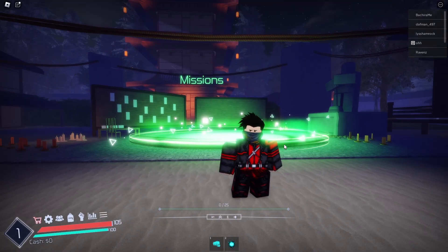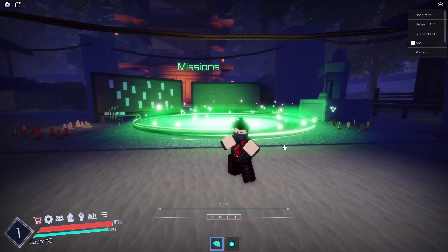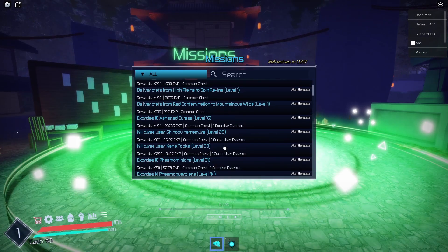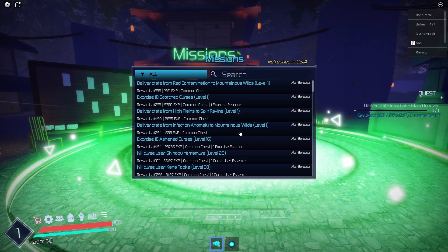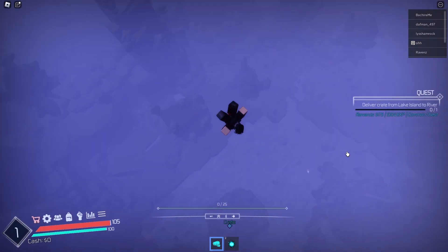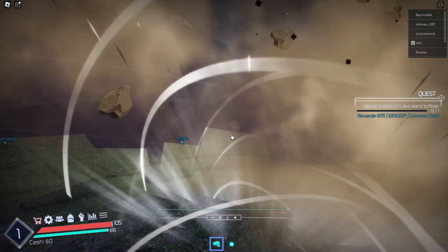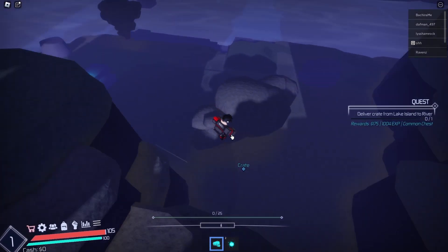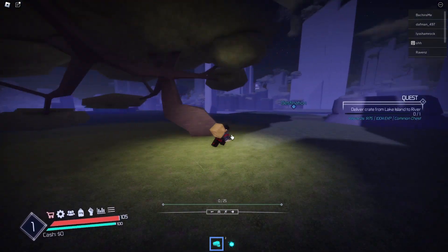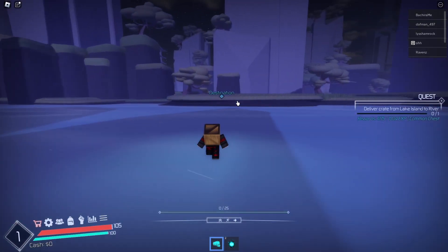Our first subject is gameplay and the general gameplay loop. Starting out in Jujutsu Infinite, you begin with two innate techniques and a little bit of cash. You go on quests by heading to the hub and selecting one, then teleport to the quest by pressing J. You complete the quest by beating a couple of enemies, fighting a boss, or capturing a point. Once you finish you get a few loot boxes, and over time quests get more difficult. You can get higher difficulty quests by ranking up your grade, and this continues all the way to max level.